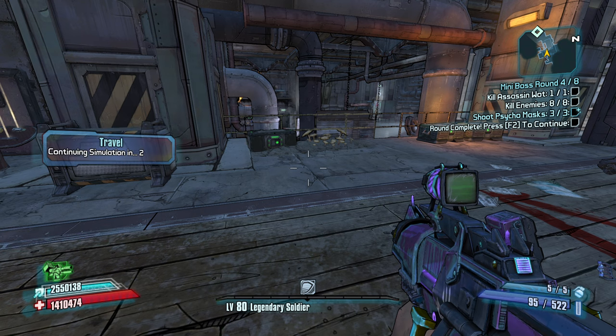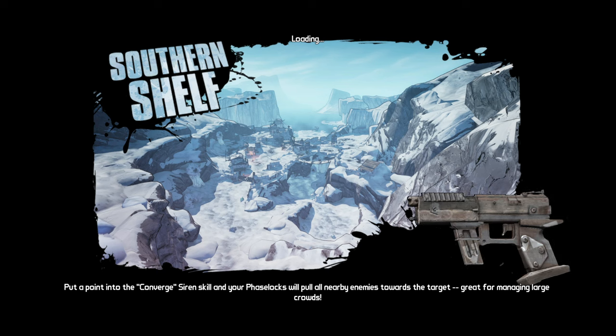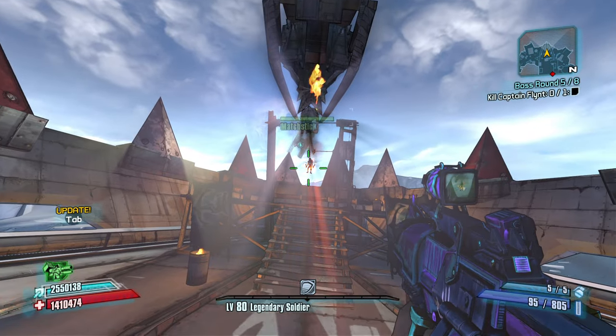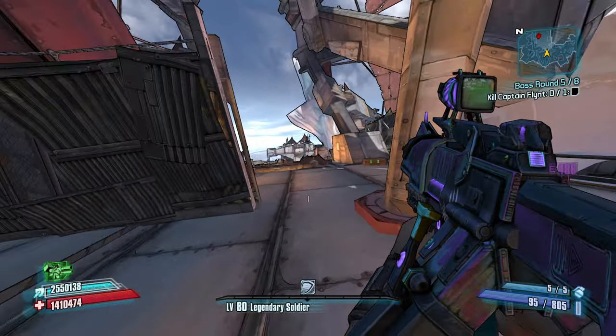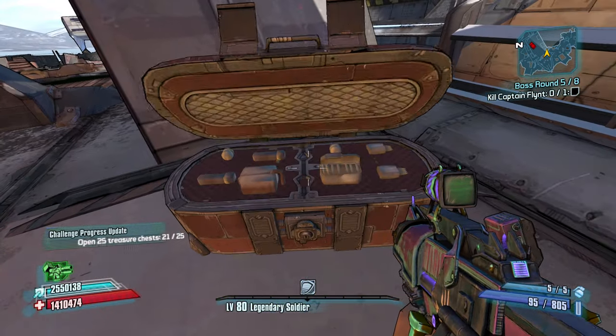We roll out. Captain Flint — I think this fight is. I was going to say, if they added Knuckle Dragger I'd like that fight added — I feel like that'd be an easy boss to add and he's just a fun boss to fight, even if it's a little bit easy.